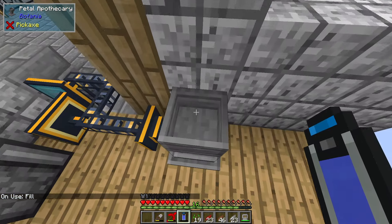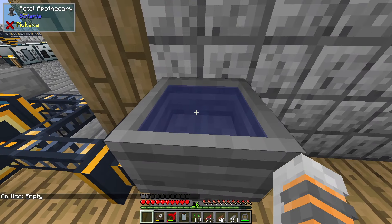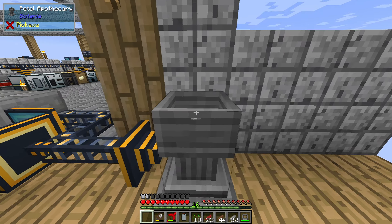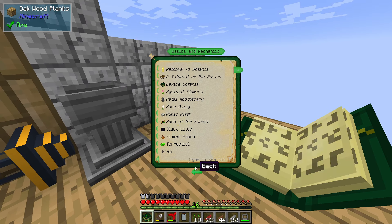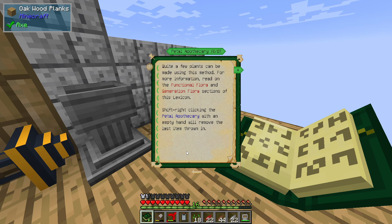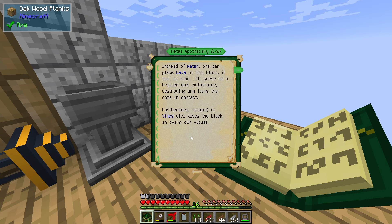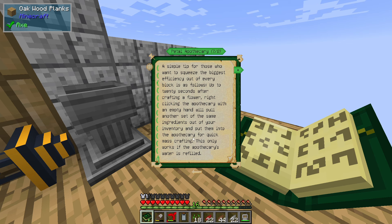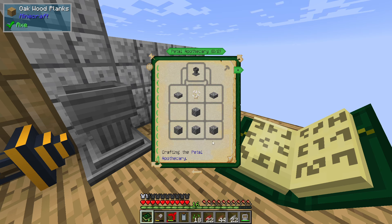How many times am I gonna do that - really have to be looking at the middle of it. Why it's not bringing up the repeat option thing. Let's look at this real quick. Tossing in a full bucket will also fill the apothecary with water - that's interesting. Shift right-clicking with an empty hand will remove the last item - okay, that's how you remove it. Dispensers can detect whether the block has water.